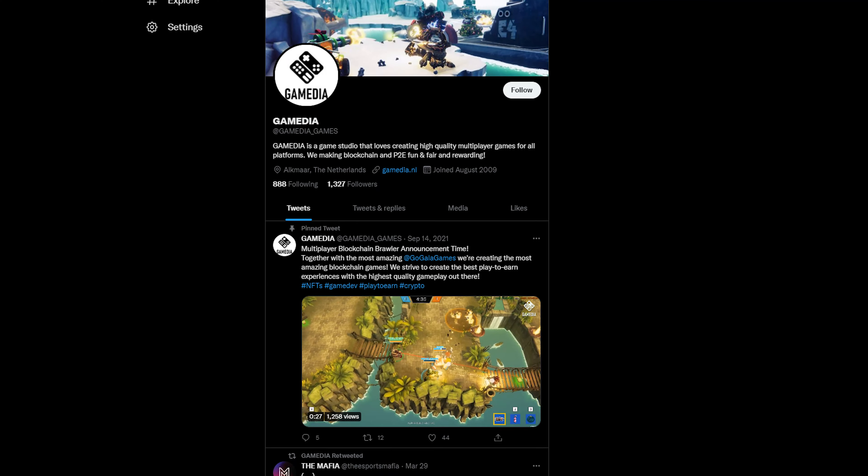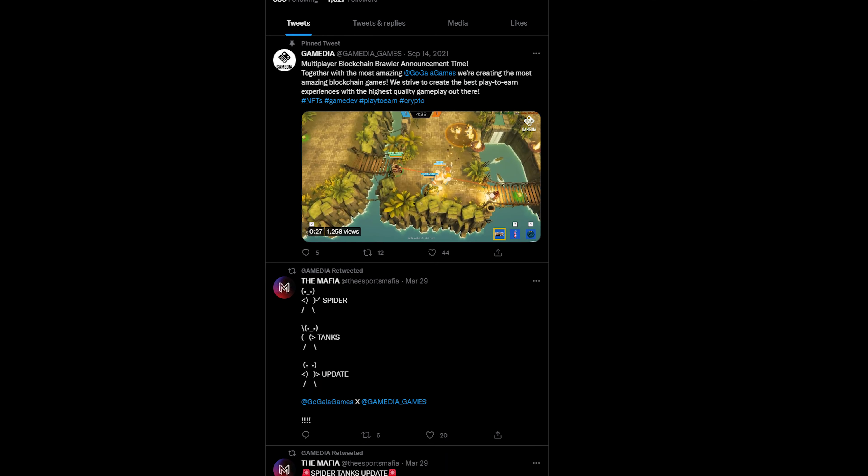We've covered Gala before, and if you didn't know already, they have an amazing community — it's huge and people are active all the time. It's definitely a place you can feel confident finding good information about all of the projects, and Spider Tanks is no exception. They've got a dedicated channel with weekly updates from the game's developers themselves, and the community members and moderators are very quick to respond to any questions. The Discord has over 150,000 members and also offers several different languages. They don't have an official links thread, but you can check out the getting started section for some links. Spider Tanks doesn't have its own Twitter yet, but you can check out the GameMedia team behind the game on their Twitter page. The Discord has the most information, and it seems to be the first place you'll find any leaks or new updates about the game.